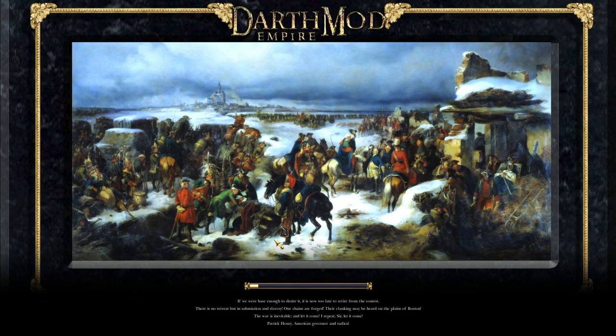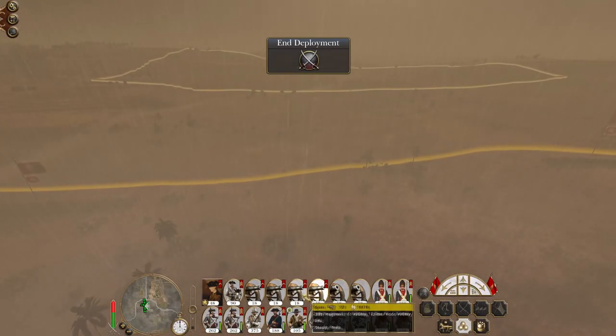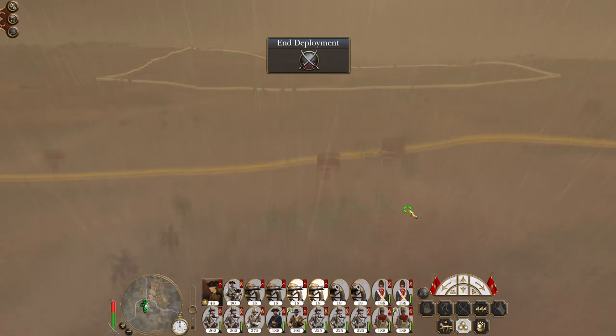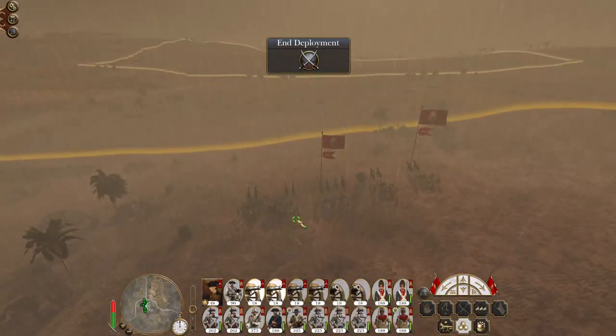They've got a large Sikh contingent here. I need to be a bit careful because Sikh warriors are surprisingly effective. Do not want to get caught out advancing into the centre of town too aggressively and then only to have my army get chopped into pieces. Especially as we've got Mughal troops on the horizon. There is a real chance that southern offensive may get surrounded and destroyed.